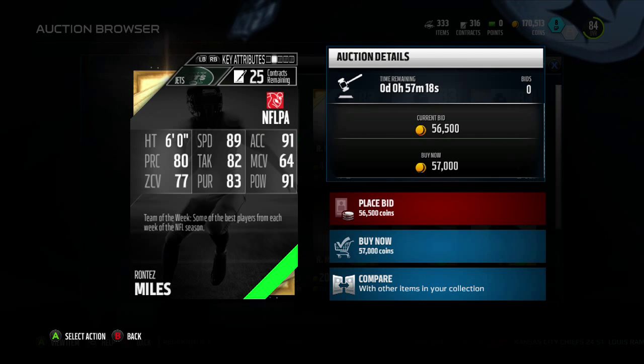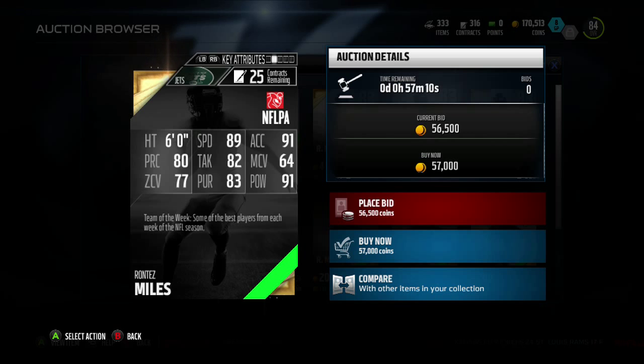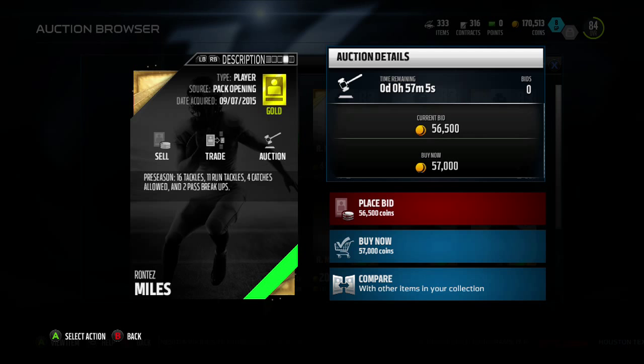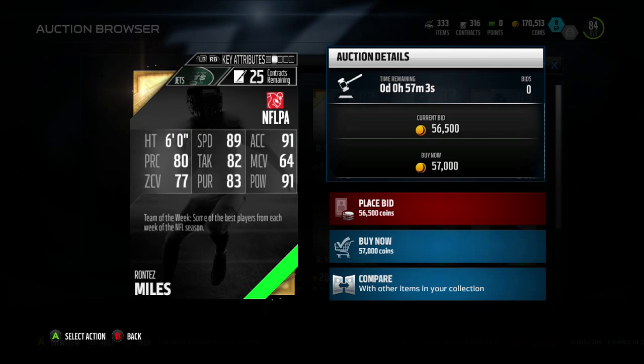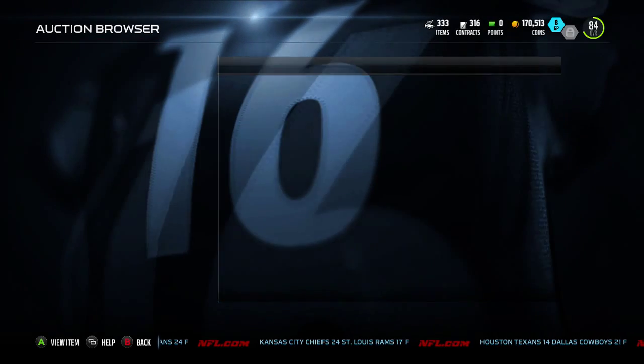Rontez Miles is a free safety on the Jets. He has 89 speed, 91 hit power, 83 pursuit, 77 zone, 80 play recognition, and 82 tackle. Looks like a run support safety. He had 11 run tackles, two pass breakups, and 16 tackles. He also has 92 agility and 91 acceleration — a nice fast safety, not bad but not too exceptional either.